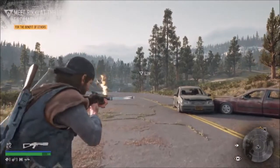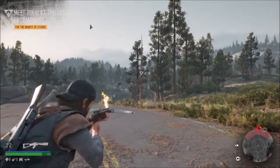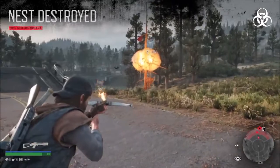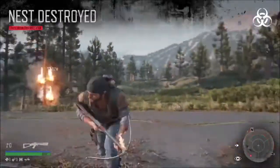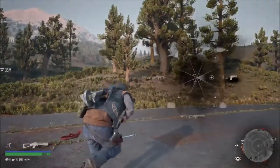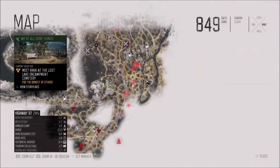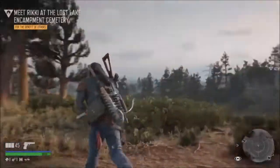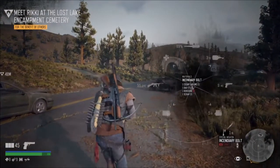I've still got a lot to do, but this is going to be the best way to defeat the crows. You'll need to repeat this all around Crater Lake and Highway 97. I would recommend just getting the incendiary bolt — there are the tools and the recipe for it.